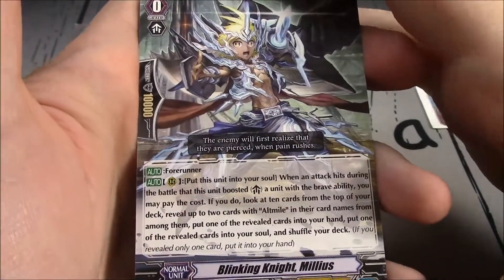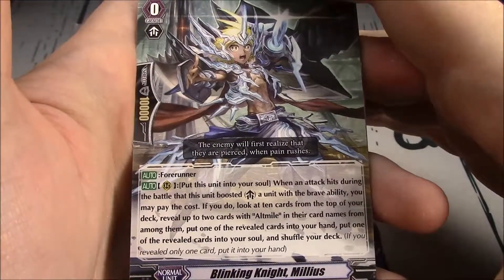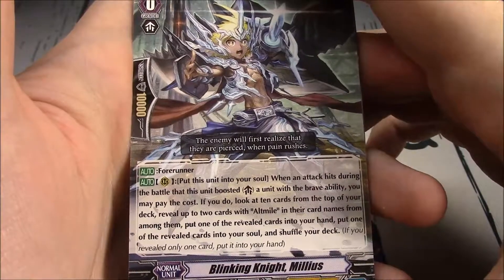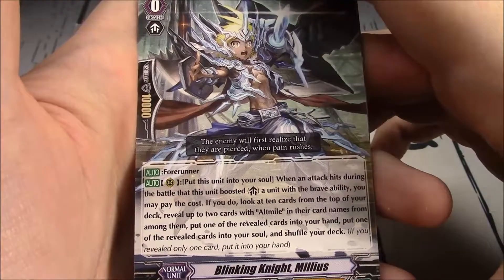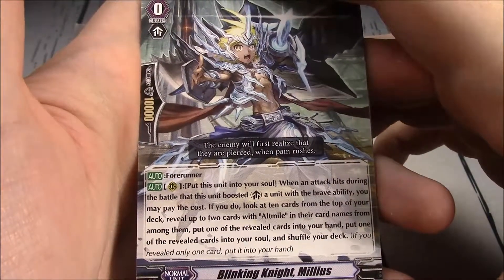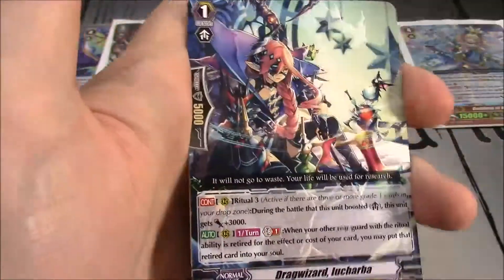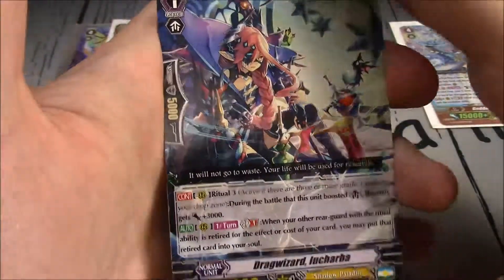Blinking Knight Milius — a new Milius, brave-designed. Rearguard: put this unit into your soul. When an attack goes during the battle this unit boosted a unit with a brave ability, you can pay the cost; look at 10 cards from the top of your deck, put 2 cards with Alt Mile in their card name — put one of the revealed cards in your hand, put the other into your soul, shuffle your deck. It's a starter, a forerunner from Royal Paladin.